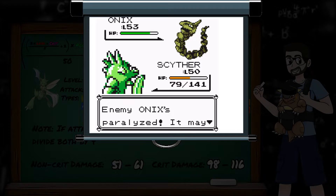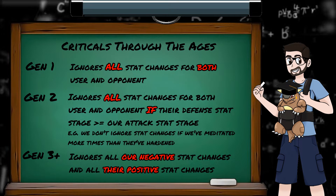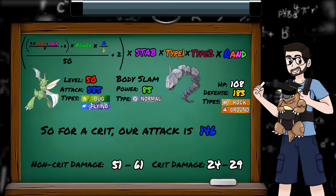We've stumbled upon another generation 1 quirk. While non-crits use the user and opponent's modified stats, critical hits ignore stat changes and use the unmodified values. This was fixed in later generations, and so I believe the original intention was to ignore just the enemy's defense boosts — a fierce attack so powerful and focused that it bypassed the opponent's attempt to defend itself. But due to an oversight, we also ignore our own attack changes. And so our critical hitting Scyther will actually be doing anywhere from 24 to 29 damage. If your goal is to boost your own stats or reduce your opponent's stats before you attack, then you'd better hope it's not a critical hit.